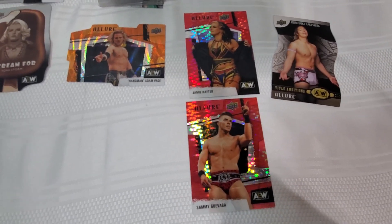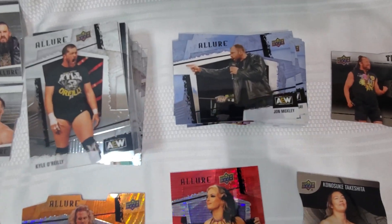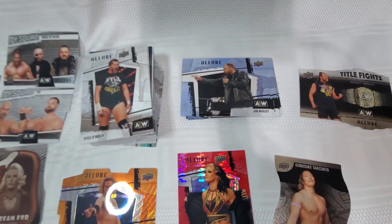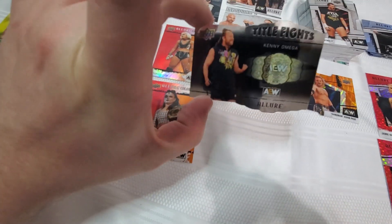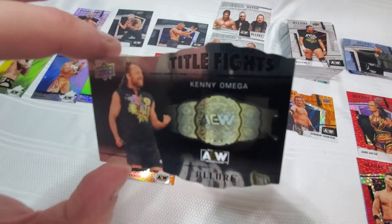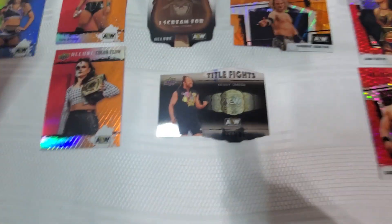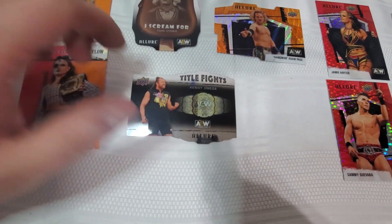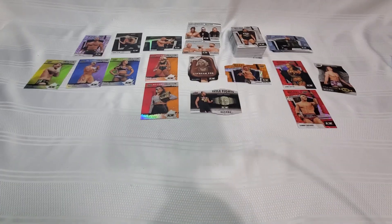We got the Title Ambitions for Konosuke Takeshita. Tons of horizontals — tons of horizontal short prints. For short prints, we sure did get ourselves a fair bit here. I'm assuming it's one per pack, so how much of a short print those really are, I don't know. Ton of base cards, and we got ourselves the Title Fights Kenny Omega with a very bad blown-up JPEG of the AEW World Title. That seems like a last-minute addition to me. It's a beautiful card otherwise, but that title image is a bit rough. I'm very interested to get my hands on another one with a different title to see if they all look like that.